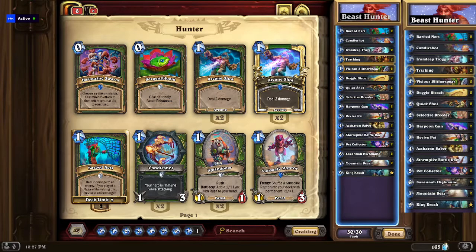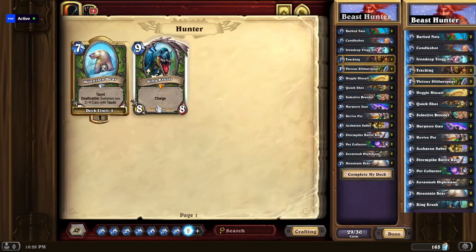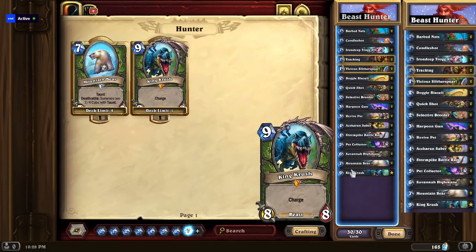I found that Beast Hunter actually doesn't run a whole lot of legendaries. It runs two legendaries, and then it also runs King Crush, which is the third legendary. But that one is in the core set — that would be that guy right there. So yeah, you already kind of get him for free.